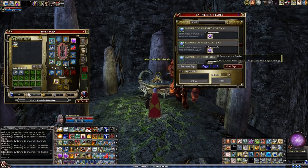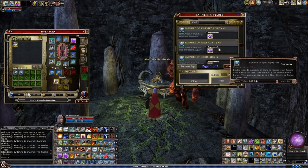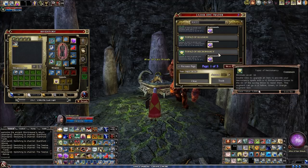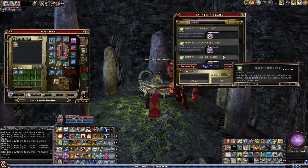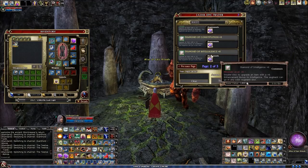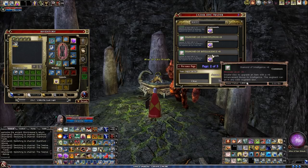These are kind of pricey at 20 tokens each, but the sapphire of good luck plus two is just a must-have in my opinion, along with sapphire heavy fortification and all kinds of other stuff. Some of them do require greater tokens of the 12, which you get from old school raids like Demon Queen, Chronoscope, or VoN 6. Some of those old school raids are actually pretty easy to solo — if you're level 30 you can likely solo epic Demon Queen on normal.